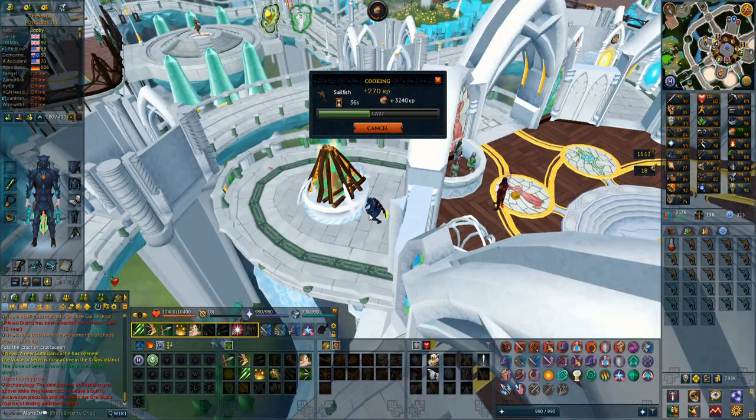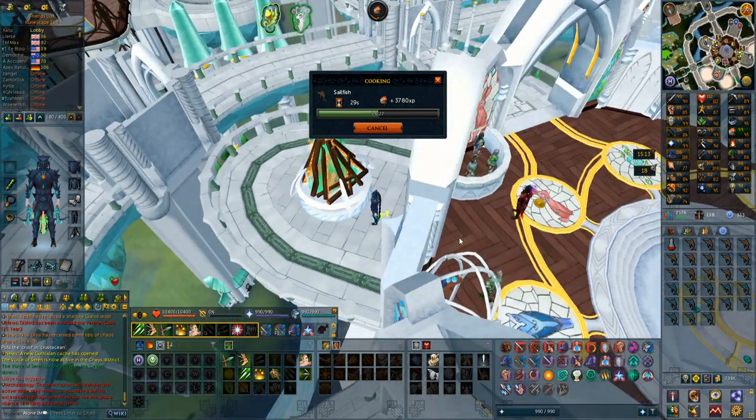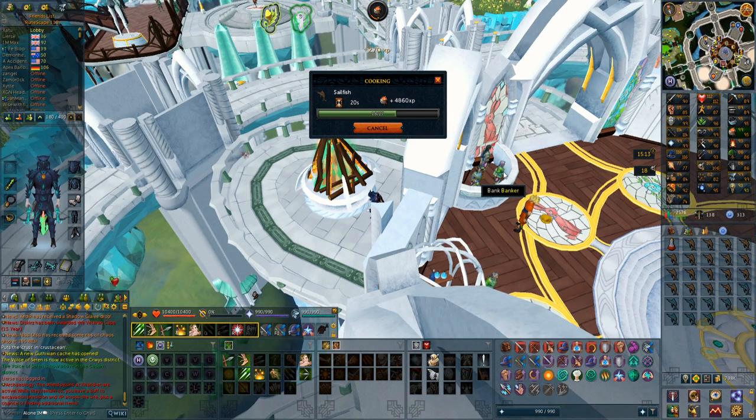I think I killed maybe about 10 Nechs and got two items. What I'm going to do now — to see if the luck streak continues — is go to Araxor and do a few kills. I was actually just out of food, so I am cooking some sailfish, and I got to 95 cooking. I have these super cooking potions that are boosting me to 100, but you need 99 to cook these. So I'm getting a decent amount of cooked sailfish.